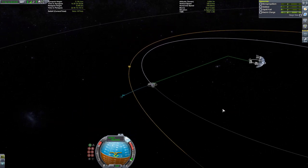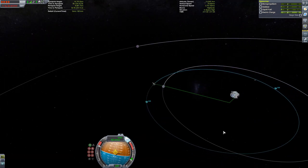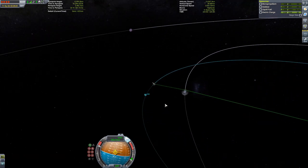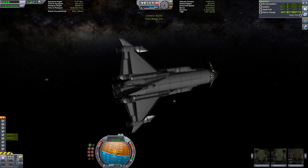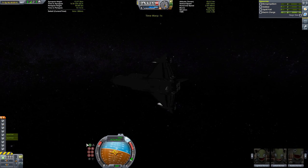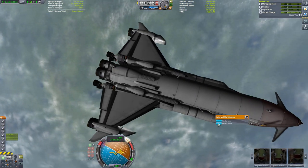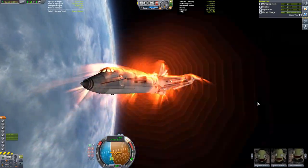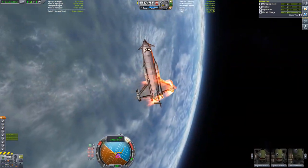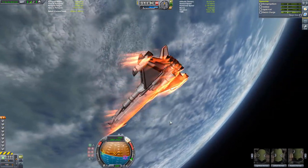Leaving the Mun's sphere of influence and decelerating in orbit around Kerbin. I was worried we might drop back toward the Mun but we didn't enter its sphere of influence again. We have almost 300 meters per second of delta-v left as we come into Kerbin's atmosphere.